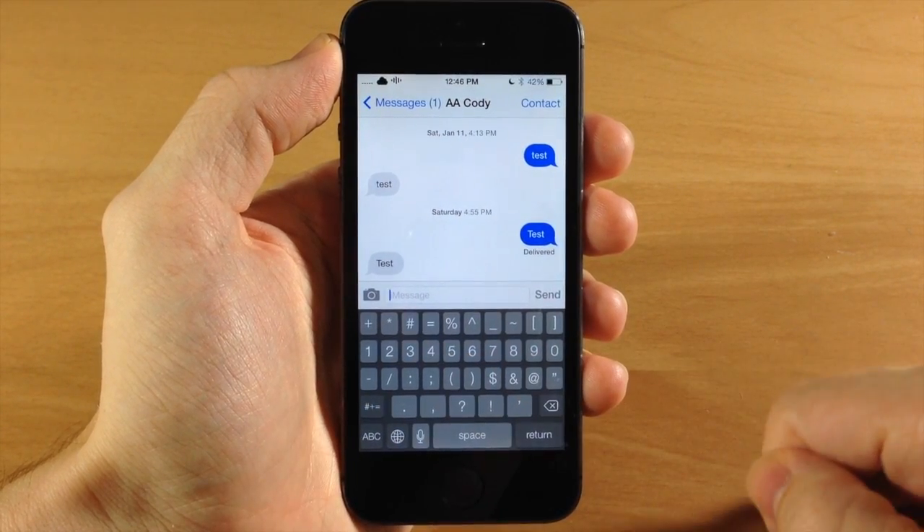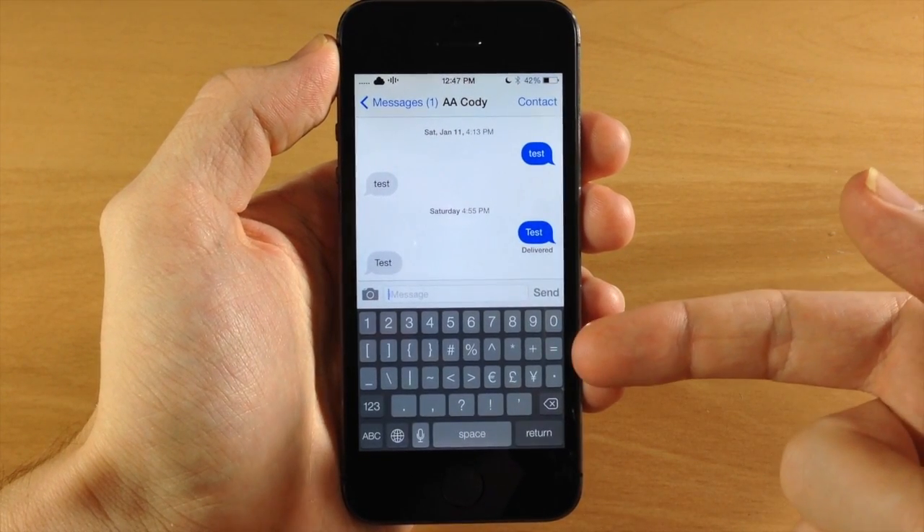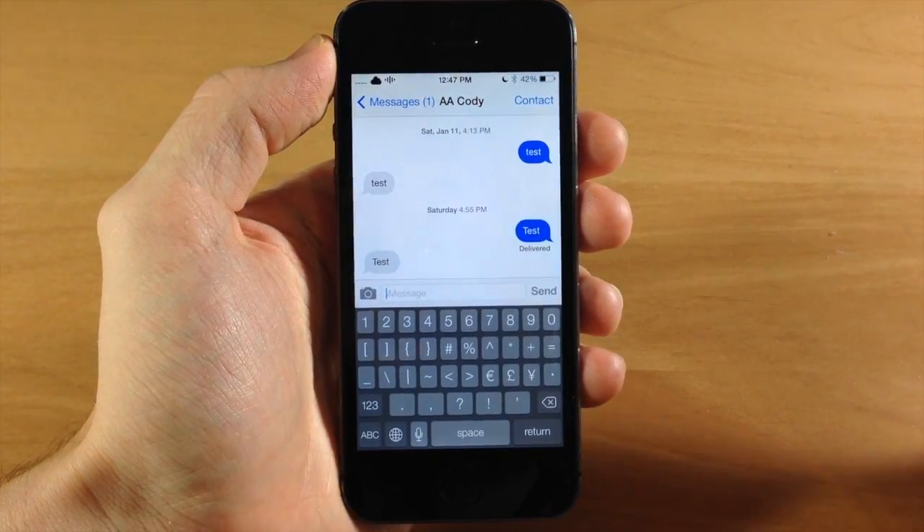And if we hit the number key here you're going to see some useful keys right up here at the top as well, and then if we hit the symbols key you're also going to get the numbers up here as well as the rest of the keys right down here.